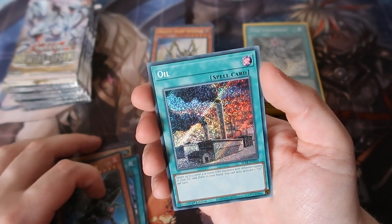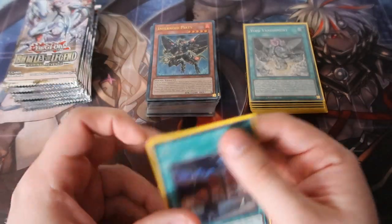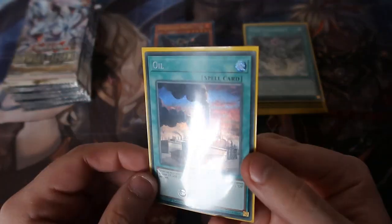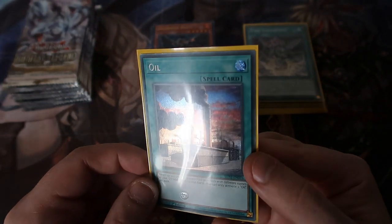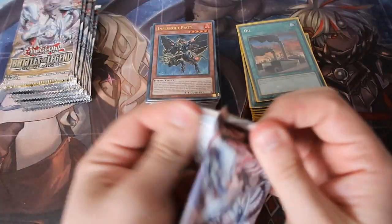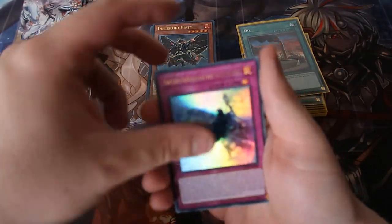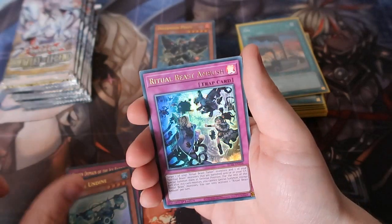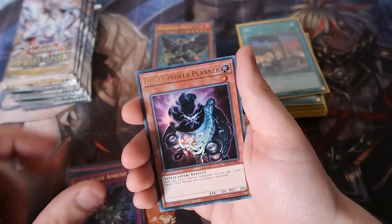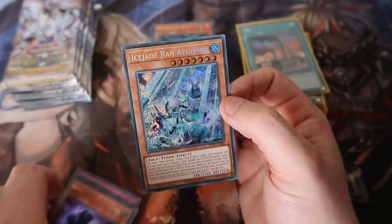Oh my god, that is so good for fire types — that is going to be so broken for the Vikings! We got Ice Barrier, Undyne, Banish Planner — oh, that's the alternate artwork version!